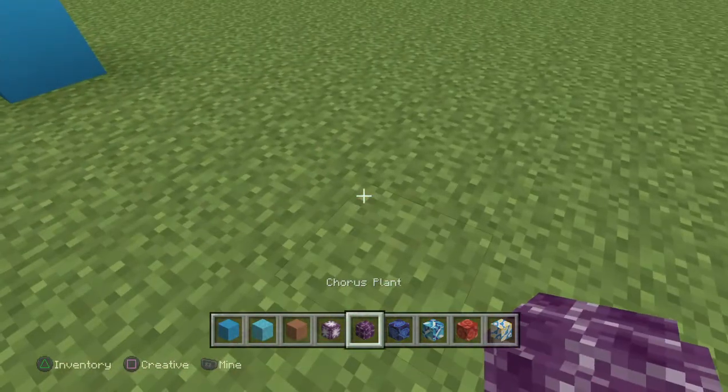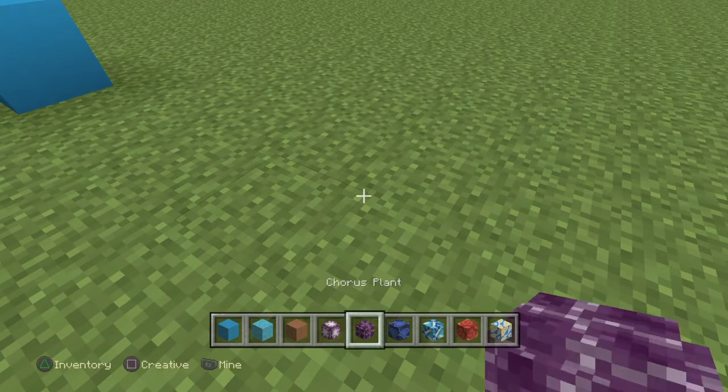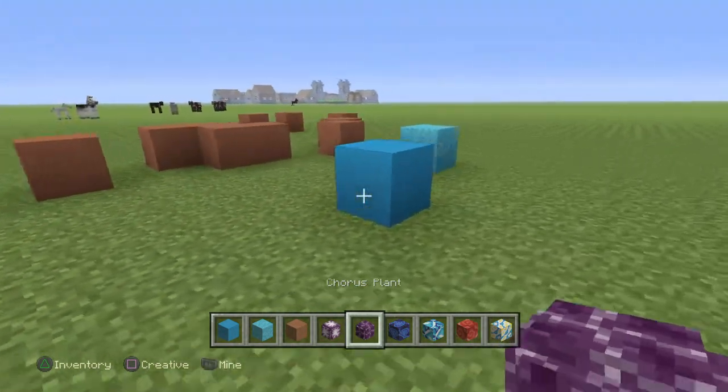And then finally, you can put down chorus plant and chorus flower now whenever it's mined. I can't really put it down in creative, I don't know why.